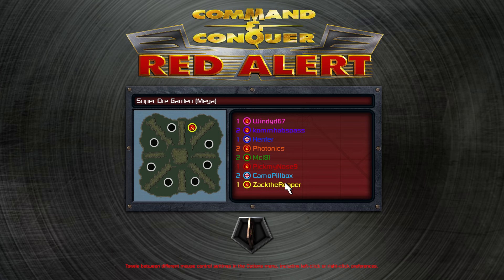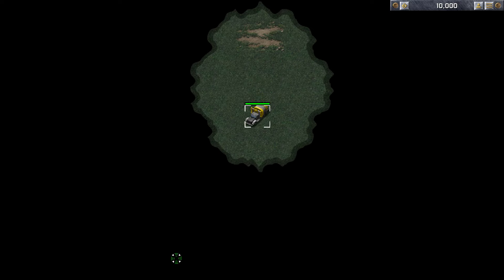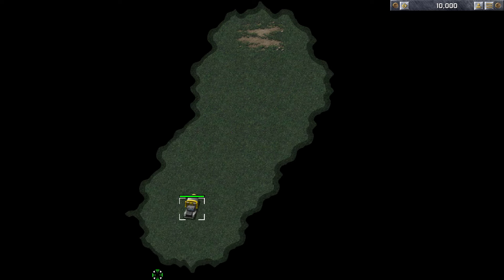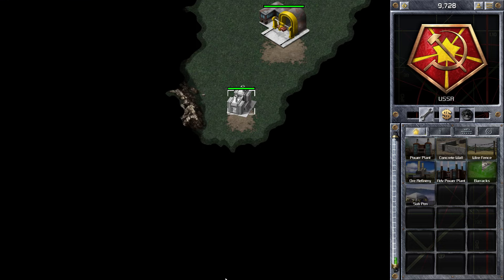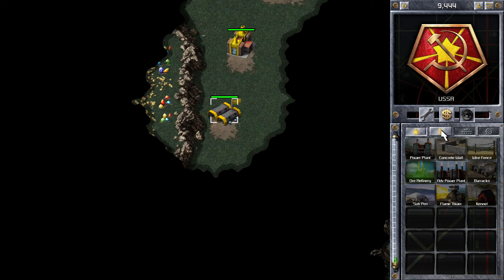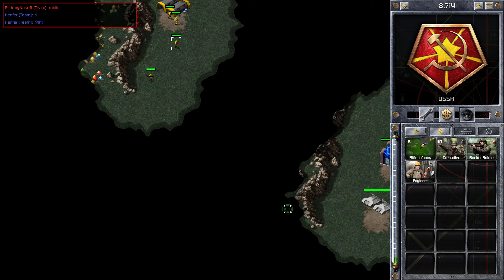Hi guys, Zach here with the Command & Conquer Red Alert video. In this game I'm playing a 4v4 match on the map Super Orgarden. I'm starting in the top position playing as the Soviets. This was one of those games where we had random teams and random positions. Super Orgarden is quite a good map for this because everyone tries to go towards the middle. As soon as I started I moved my MCV towards the middle because a lot of the ore is in the middle and it's very awkward if you try to play on the outside.